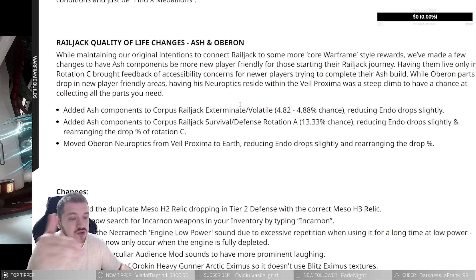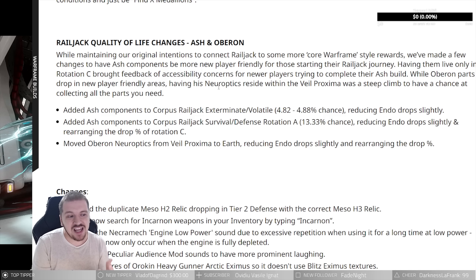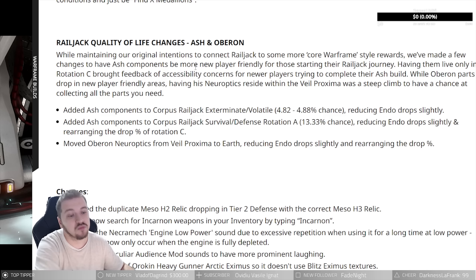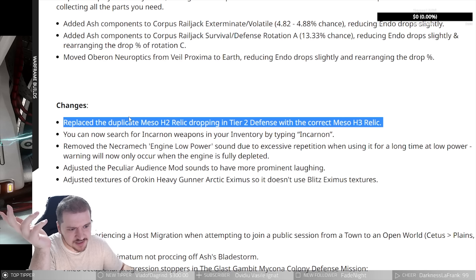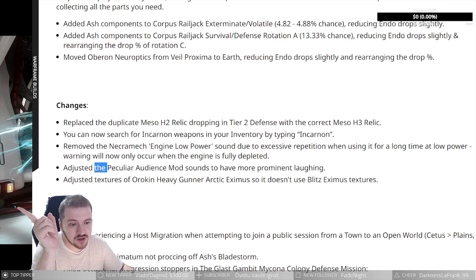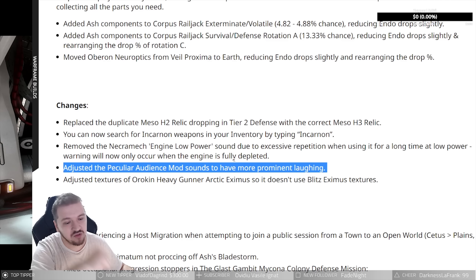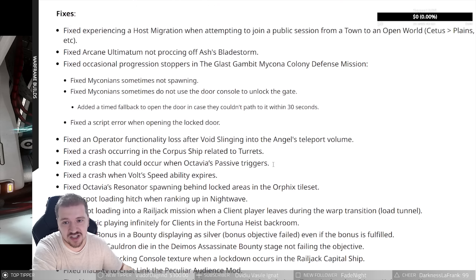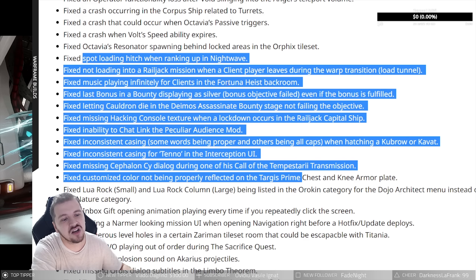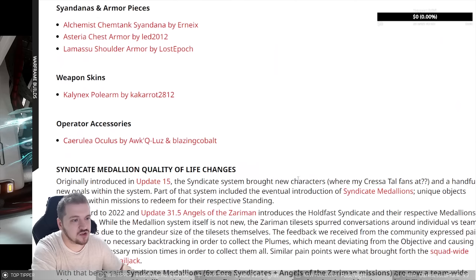I farmed Ash and Oberon a really long time ago, but I can definitely understand a new player coming into the game wanting these cool frames and not realistically having the opportunity when they're locked behind Veil Proxima. Thumbs up for these changes. Also adjusted: the Peculiar Audience mod sound to have more prominent laughing — some were disappointed in the mod so hopefully that'll fix that. There's also a whole bunch of fixes linked in the description.